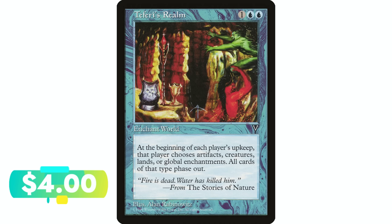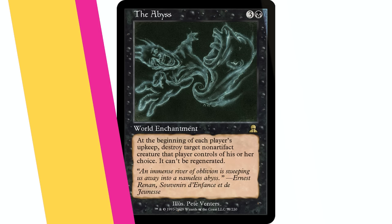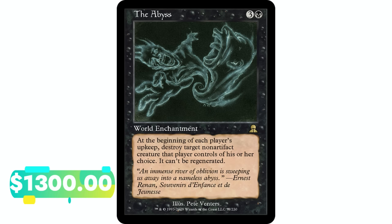Teferi's Realm — one blue blue, world enchantment. At the beginning of each player's upkeep, that player chooses artifact, creature, land, or non-aura enchantment — all non-token permanents of that type phase out. This is very interesting. It forces opponents to make hard choices; they're probably not going to choose their lands or creatures, so it'll be their artifacts or enchantments that phase out. There's also a way to use it to your own advantage by phasing something out strategically. Pretty interesting card.